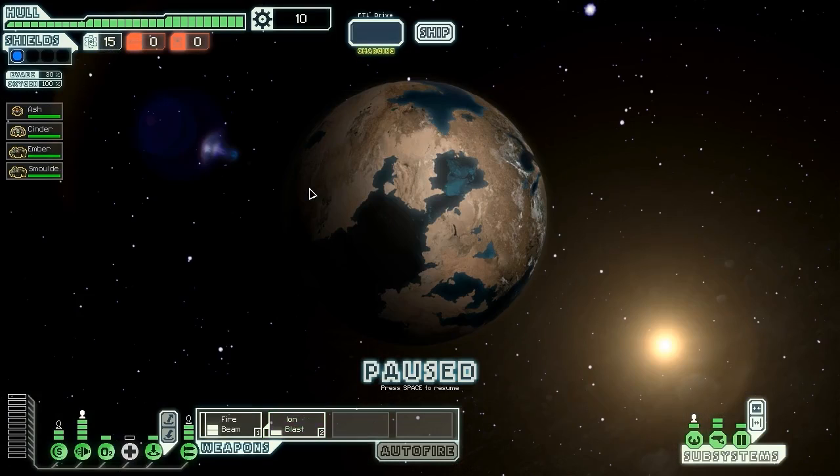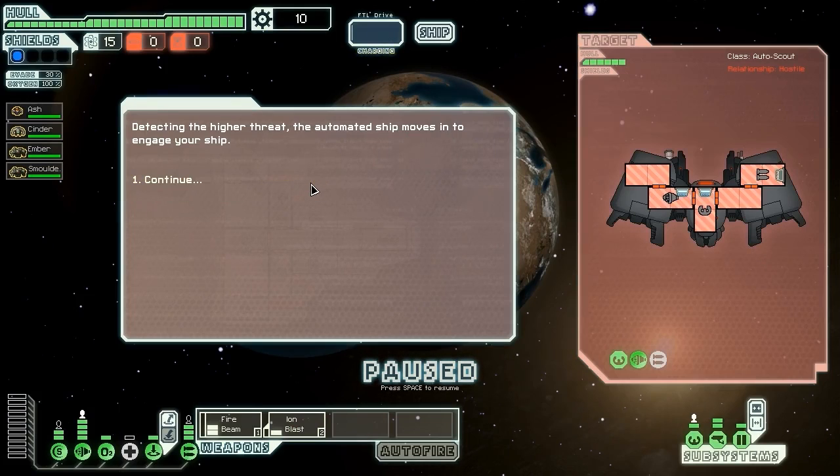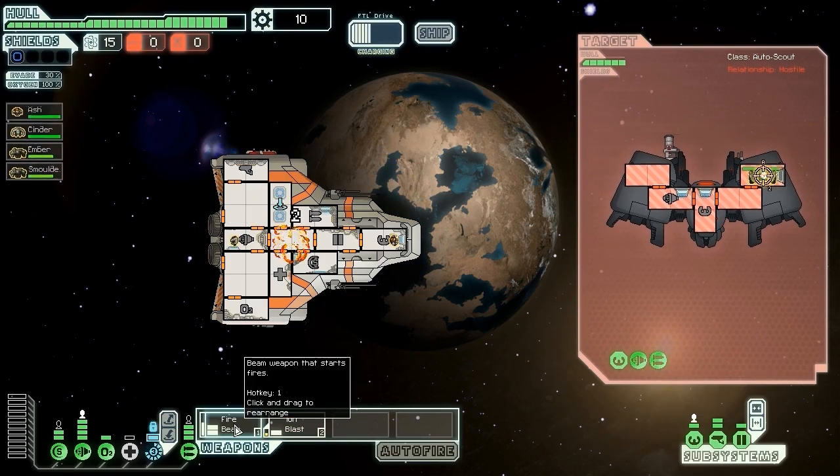Our first encounter is against a scout — an automated rebel scout attacking a small refueling outpost. We intervene to defend the outpost. The automated ship moves in to engage us, which is going to be a little bit problematic because we have no way of actually fighting these guys. We're going to teleport into their weapons with our rockmen and see if we can take them out before they suffocate. We only have level one, so this might be a really, really stupid idea, but we'll do it anyway because it's fun.